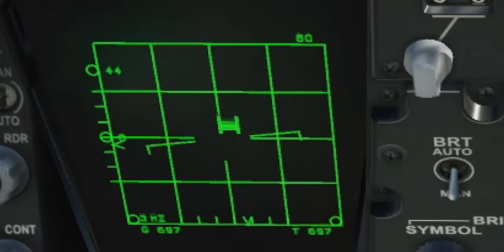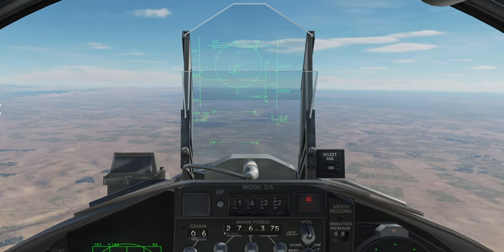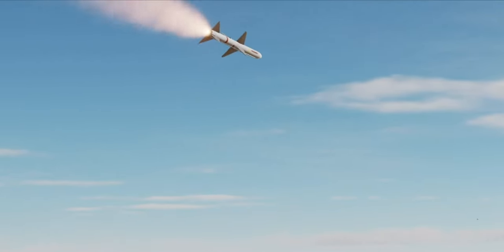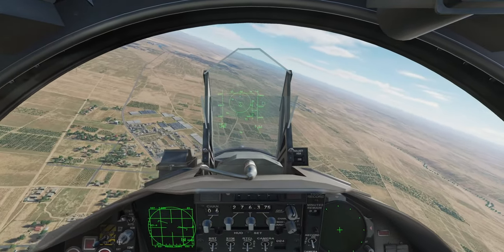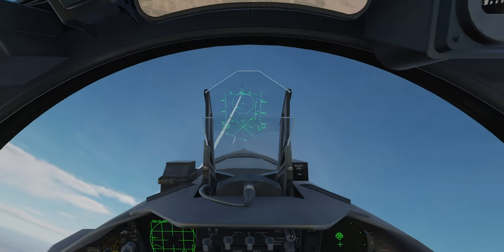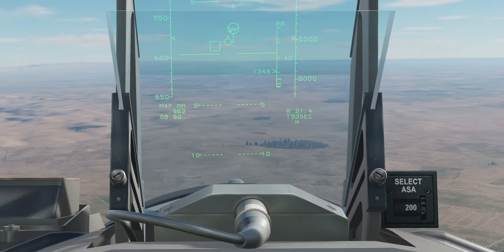Now this is the F-15C's playground — it loves BVR. I slew the radar right to the target, it locks, and he's about 38 miles out, which is relatively far for an AIM-7F. The jet has a tone on the yellow indicators to tell you when to launch. I end up launching within 10 miles, but it veers off as soon as he goes below the horizon and I lose track. I spot a missile incoming, lock him up, and launch another AIM-7. I didn't expect it to hit because it was very close, but it maneuvered and killed him. The lesson: never underestimate an AIM-7F.